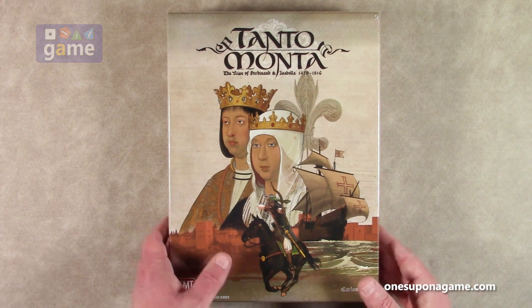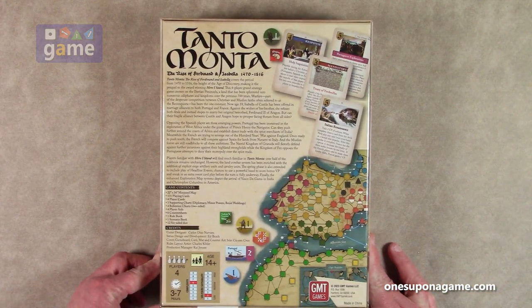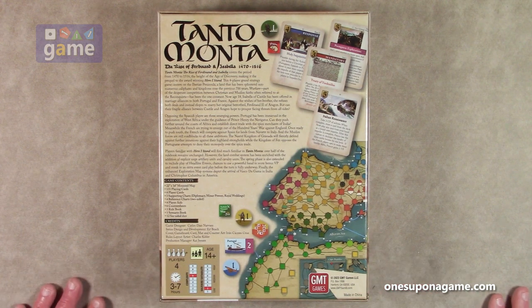So anyway, it's a huge, heavy, heavy box. It's got a nice amount of map in there. It covers a period from 1470 to 1516, the height of the age of discovery, making it the prequel to the award-winning Here I Stand. This four-player grand strategy game centers on the Iberian Peninsula, a land that has been splintered into numerous caliphates and kingdoms over the previous 700 years.